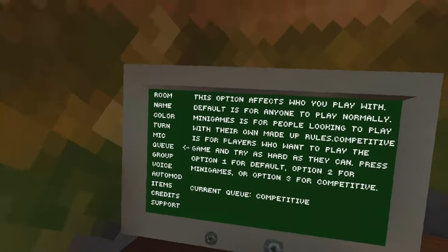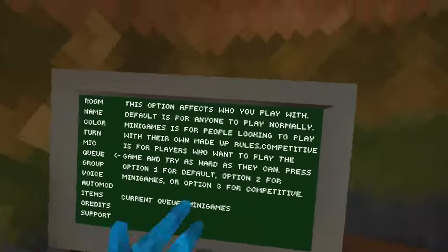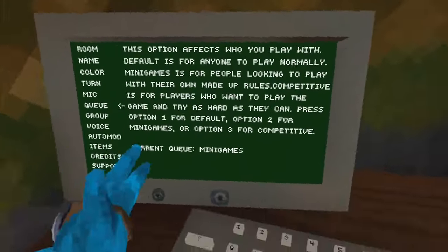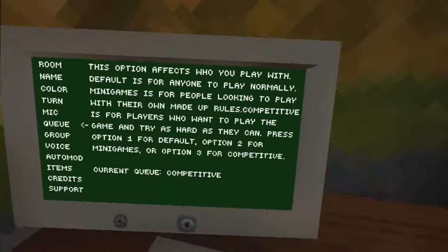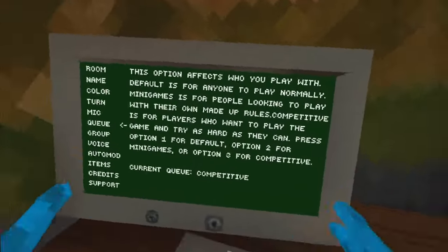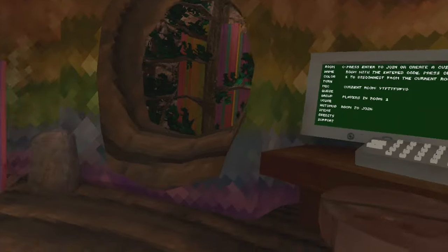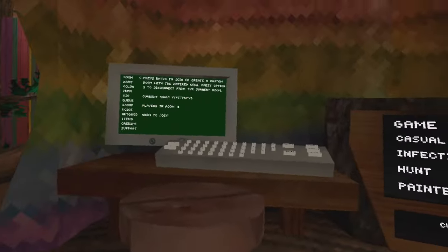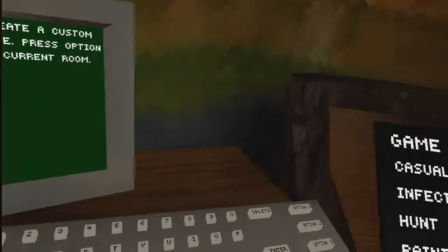There are also queues. Normally you start on default where it's just normal Gorilla Tag. There's a many-games queue and if you go there you will lose all your friends. And there's competitive queue — this is where you actually play the game competitively with people who are really good. But not really, because there are a bunch of two-year-olds in competitive queue, so competitive really isn't competitive anymore.